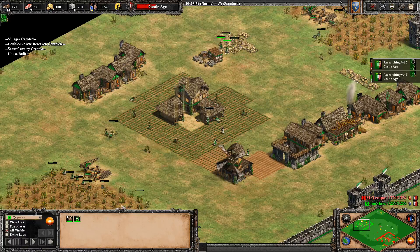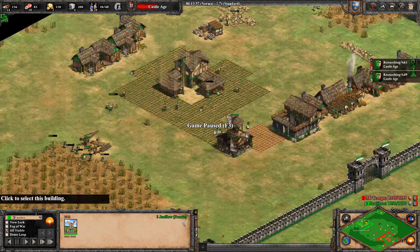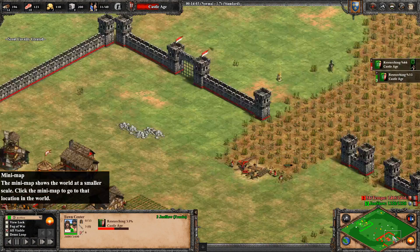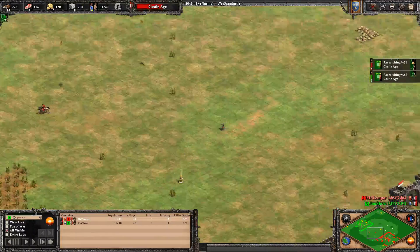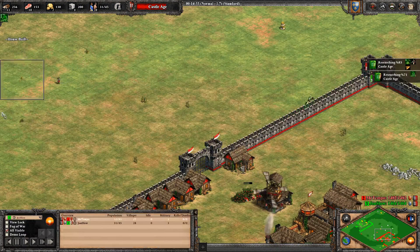I try to keep six on wood, two on gold, and the rest are making farms. Another tip: with Franks you get the free Mill upgrade, so you want to start making farms as soon as you reach Feudal Age. I started with only two farms in Dark Age — usually I do three or four — but with Franks I did only two since I get extra food from the berries faster anyway. You can delay your farms a bit until Feudal Age, and then as soon as you get the farm upgrade automatically when you hit Feudal Age, it's time to add lots of farms.